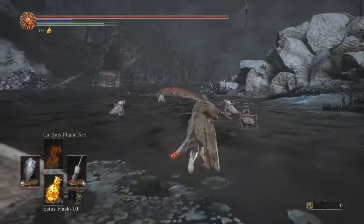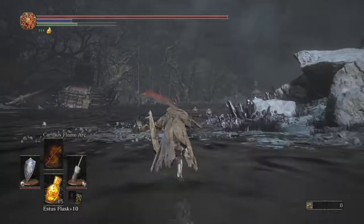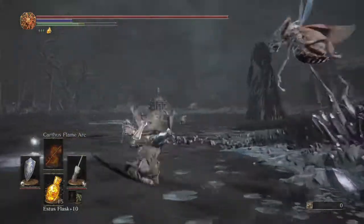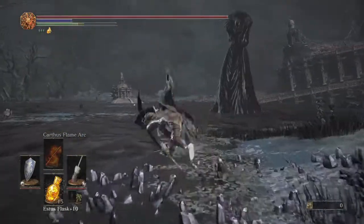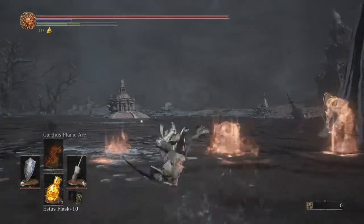There's also a Summoner that will pop up here and he will summon the Archers that everybody loves, that hit you 99% of the time. You can just run past him as you can with everything else — wait for them to start shooting and roll.